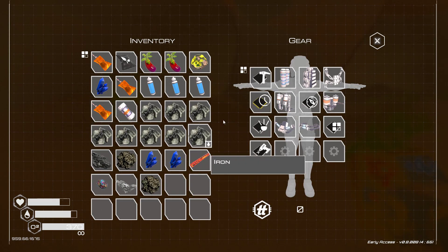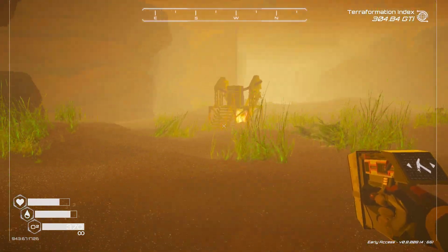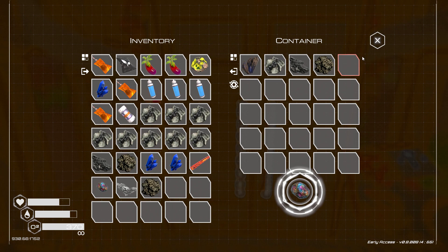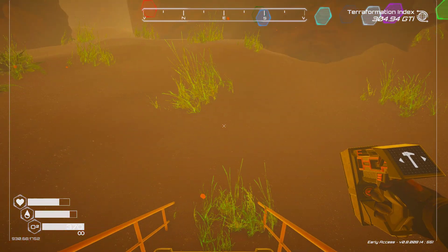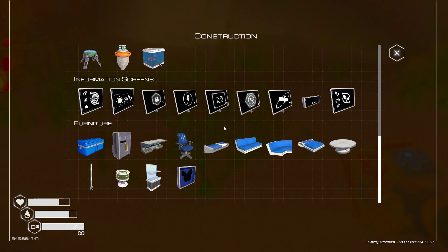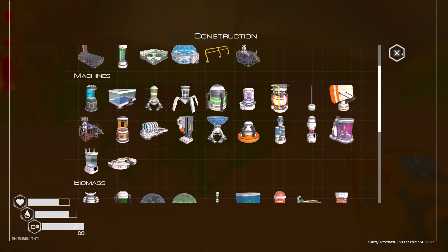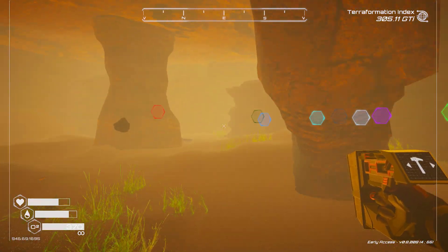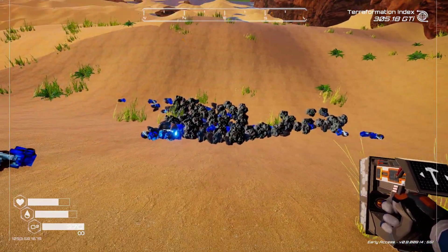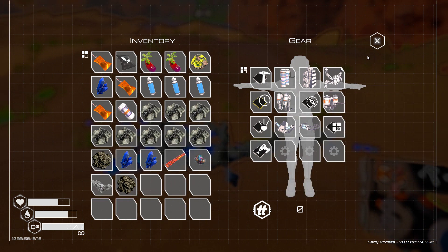Let's see what we got now - we got some good stuff. What do we need for a T3 ore extractor? I could just set it up right next to this one. How come I don't get any super alloys here? For the T3 ore extractor I need a super alloy rod, an osmium rod, and titanium. I've got one super alloy rod and I can craft an osmium rod really quick.